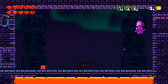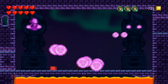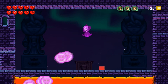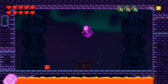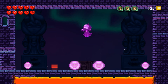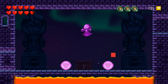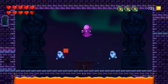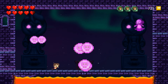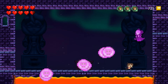Here we are at the final boss, the queen. This first part is pretty easy — just kind of stand in the middle and keep edging over, and eventually you'll have to jump over them. Just kind of keep edging back and forth and it's not so bad. This part is probably the hardest to master because it's easy to get stuck in the middle. But only taking half damage actually makes it pretty painless.